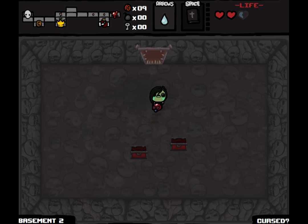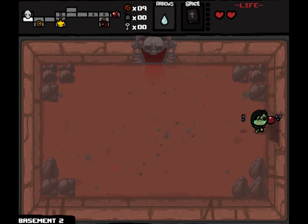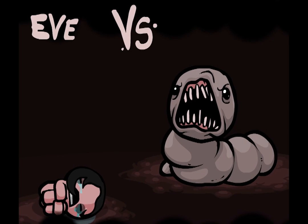Guppy's Tail — cursed? Guppy's Tail is a new item from Wrath of the Lamb. It has a good chance of forcing a room to drop a treasure chest.